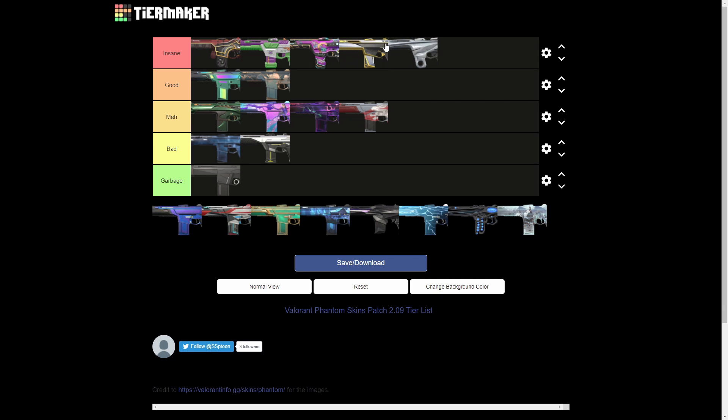Next off with the Prime Phantom — this is going into mid-slash-low insane tier. I just think Glitch Pop and Blast X are better than Prime Phantom; it's a sound effect thing. It almost feels like a pea shooter, which is kind of funny. But this skin is honestly really really good and at 1775 VP with animations, it's hard to complain — it's a really high caliber skin.